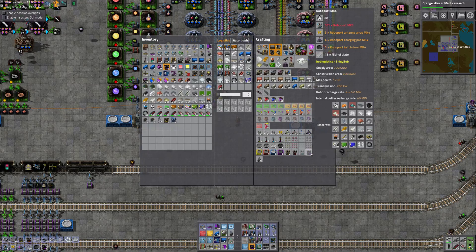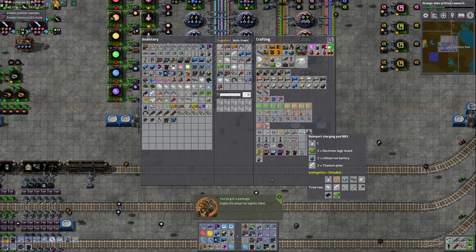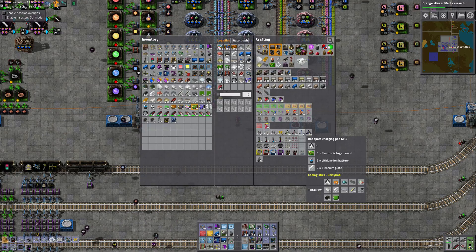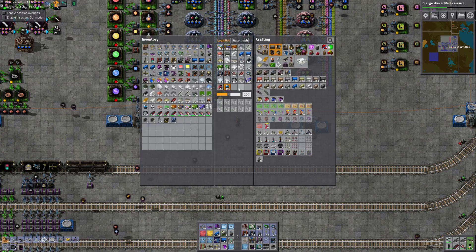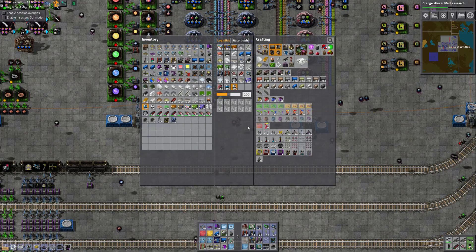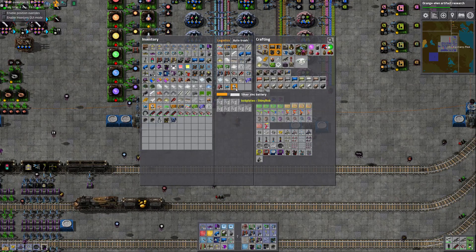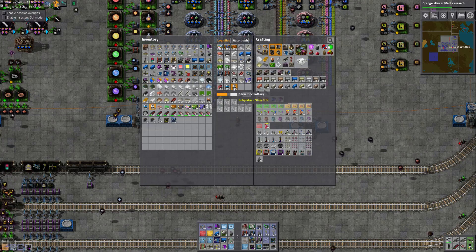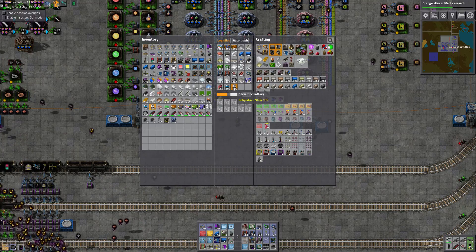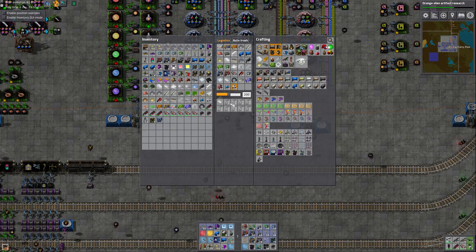I can only make one robo port because I can't make the mark 3 — I'm missing the lithium-ion batteries, so that's something I should probably keep a stack of in my inventory. I'll keep a stack of the silver zinc ones too. Silver zinc — I've never seen those in electronics. Lithium-ion is what powers our phones and laptops, but I wonder what the deal is with silver zinc batteries. They sound expensive, so maybe that's why we don't see them.